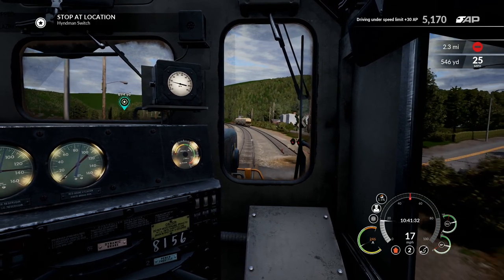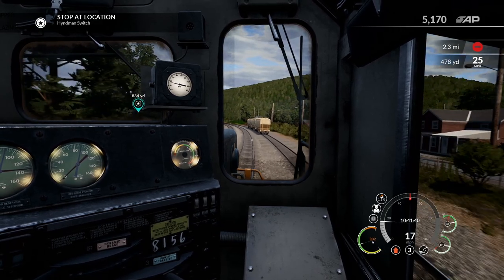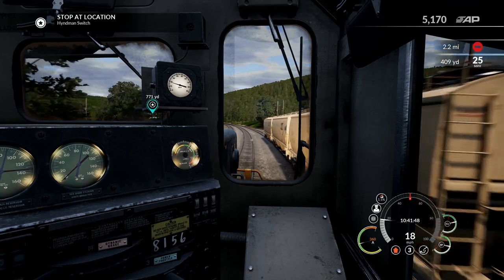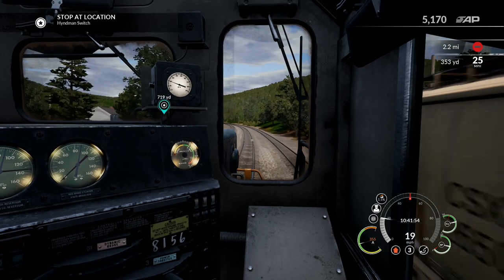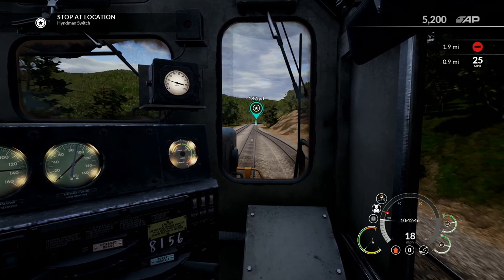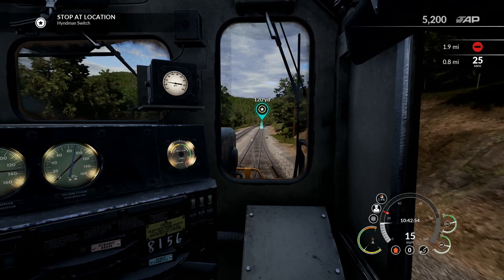It looks like those must be it right there — just three cars, unless there's more further down the siding. Not a huge trip for our first day on the job, but it's a good start. Hopefully we can get these guys back into service — they had to be repaired for some sort of error. So we're going to make our way down to the switch and get in position to reverse. Here we are coming up on the siding right now, so we're going to slow down and get into position. We are on a 1.4% grade, which means we're fighting uphill — so I don't really need to use the brake as much, which is nice.